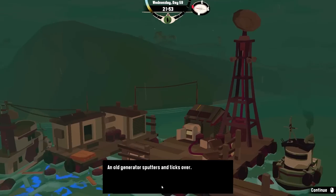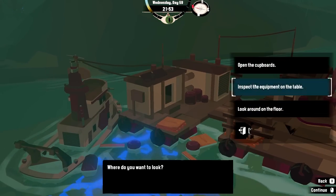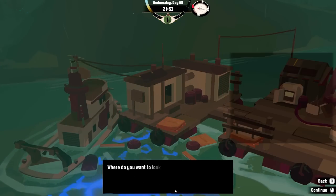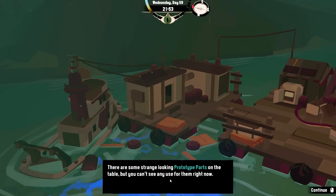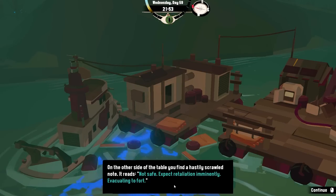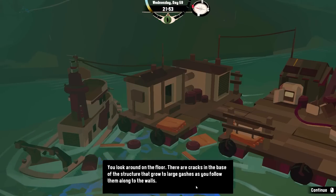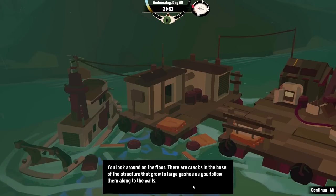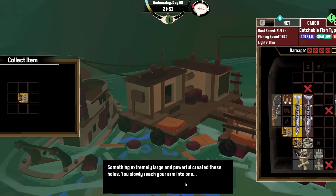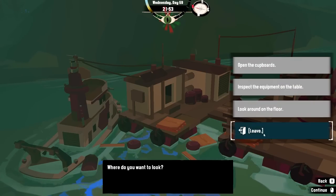Can we have a generator? It sputters and kicks over — a laboratory in ruins with research equipment. Open the cupboards — more research parts! Prototype parts. 'Not safe. Expect retaliation immediately. Evacuating to fort.' Cracks in the base of the structure that grow to large gashes. Something extremely large and powerful created these holes.